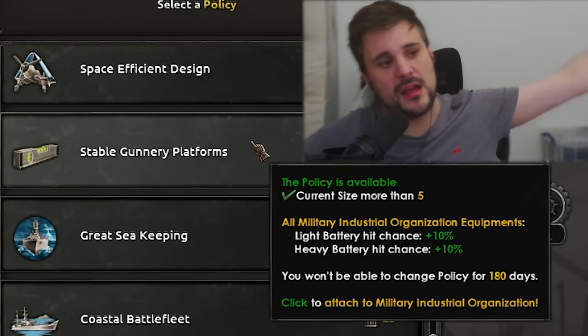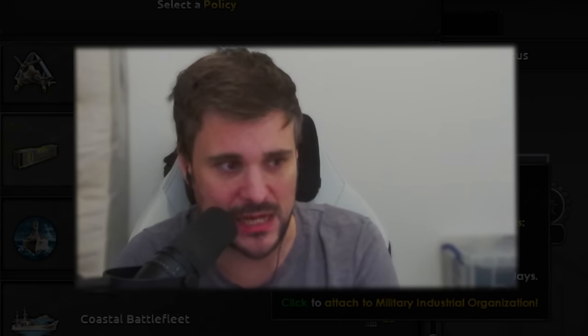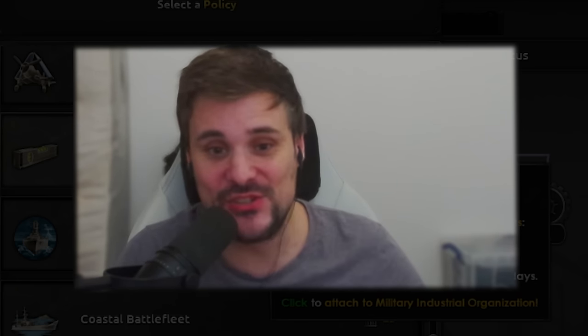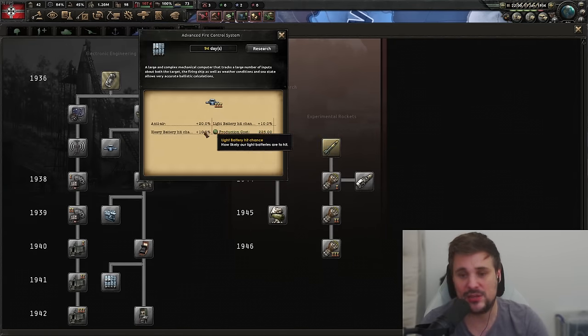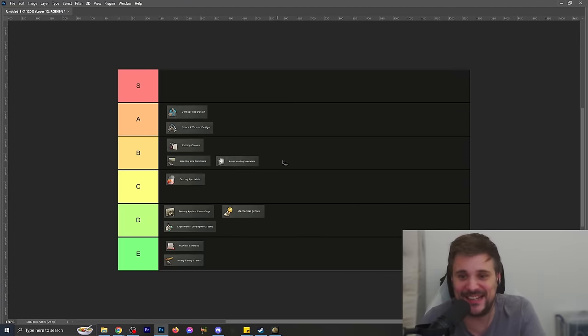Stable gunnery platforms - here the Paradox devs have not supplied us with the base stats. What is the chance of light attack hitting its target? What is the chance of a heavy battery hitting its target? There's nowhere in the game stats on the front end that tells you the base hit chance. Looking at fire control mechanics, they increase hit chance by 10%, 7.5% - but what's the base hit chance? I don't know. So I'm putting this in the middle of C tier. I feel like stacking lots of hit chance could be strong, but I have no testing on that.